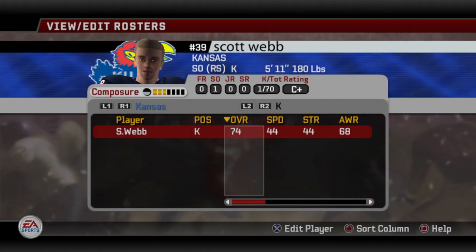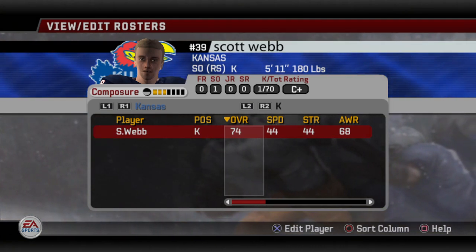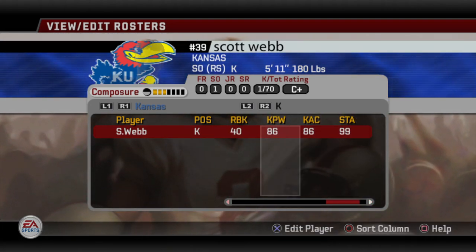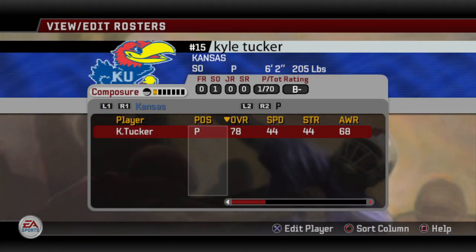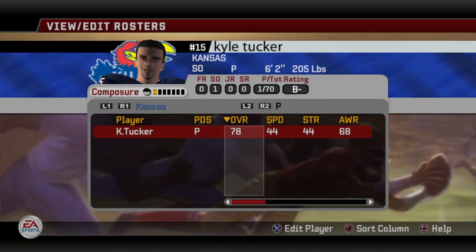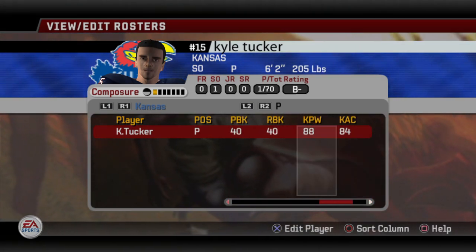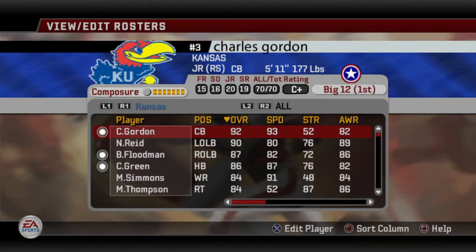At kicker, it's average — 74 overall, but he's a sophomore so you got a couple years out of him before you recruit another one. His kick power is 86 and kick accuracy is 86. Then at punter, he's 78 overall and also a sophomore. You can wait a couple seasons before bringing in hopefully better kickers. This guy is nothing special — 88 kick power, but kick accuracy is just 84. That is the entire roster.